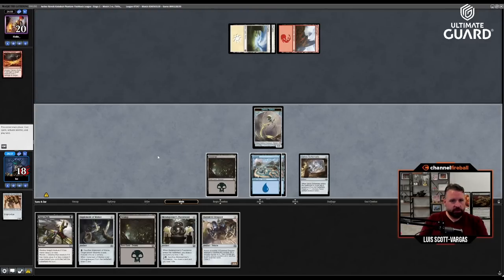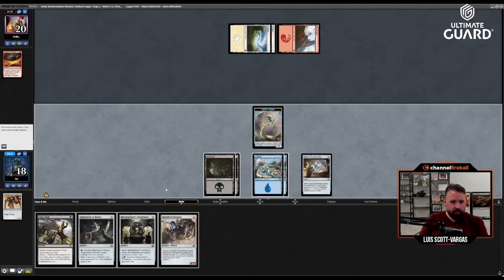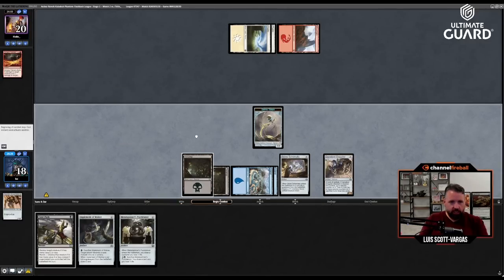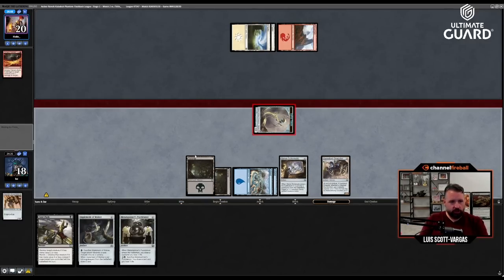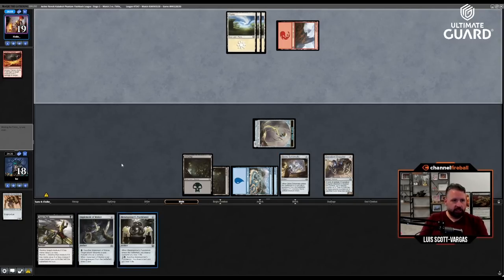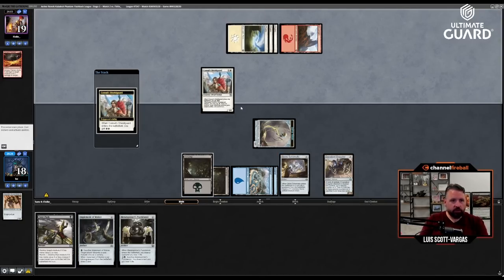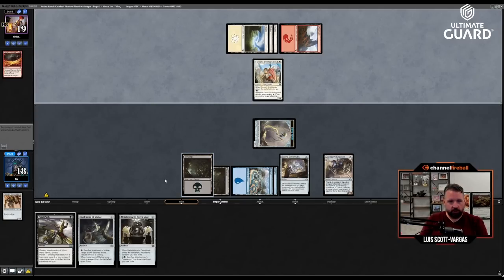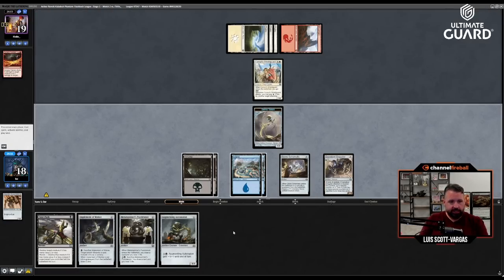Hungry Flames deals three to any target and two to me. Let's play the Dragster — I can't crew it right now, but if I draw any creature I can crew it. I want this in play ready to attack rather than playing something else, even though it's slightly mana-inefficient. What does their creature do? Gets two energy when it attacks, can pay one to make another creature indestructible. Oh, I can crew it!